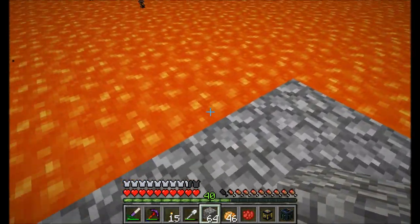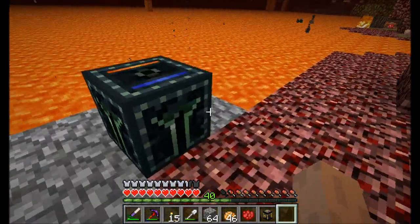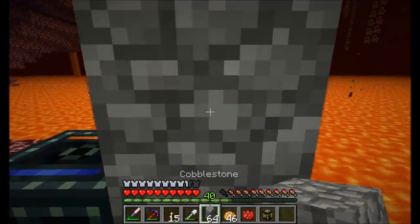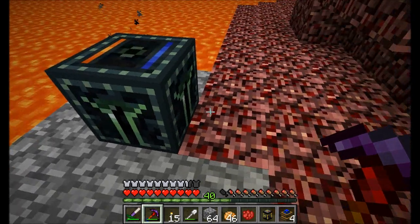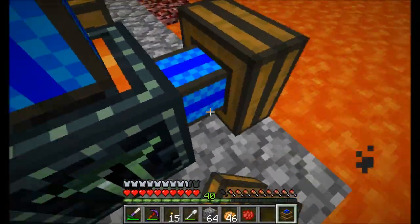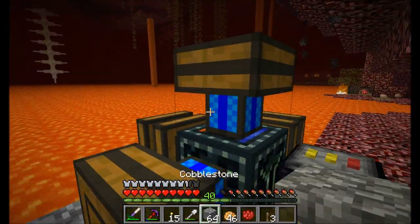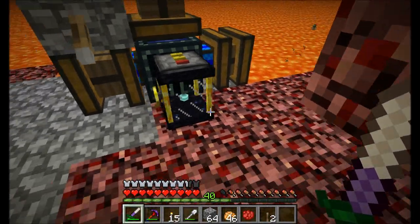Alright guys, I think I'm ready to try this thing out. So I'm pretty sure what we can do is place the endothermic pump over stone. It has to be placed just above the lava level - one block above where all the lava is. You can't place it on top of this block - that wouldn't work. But one level above it should be okay. We're going to find out though. So let's get some redstone engines and we'll get a tank going here.